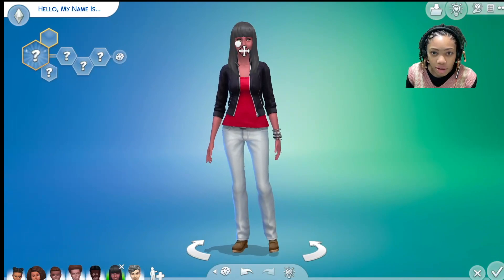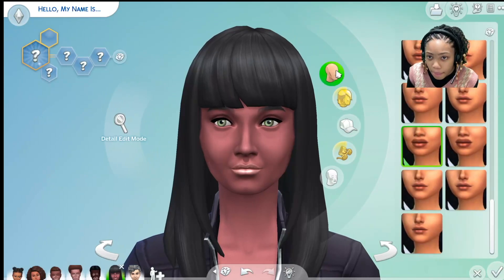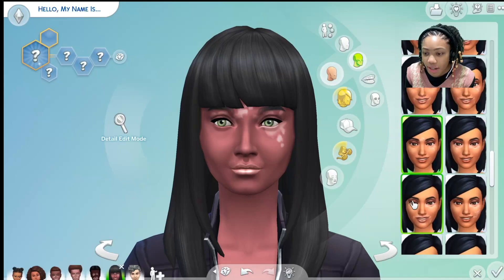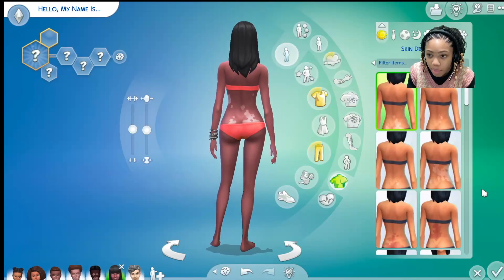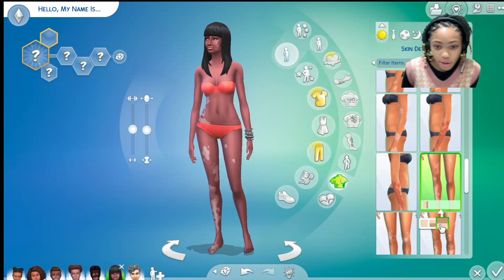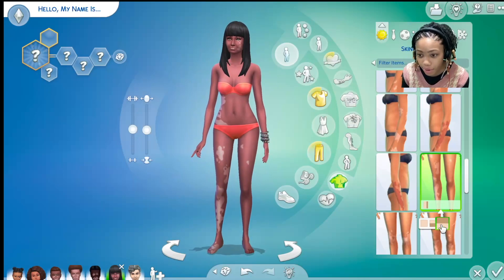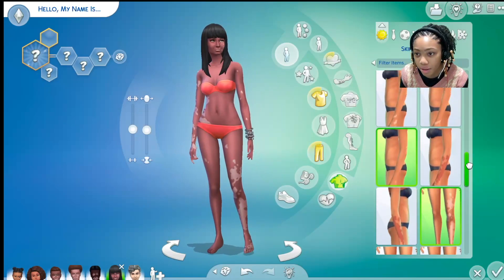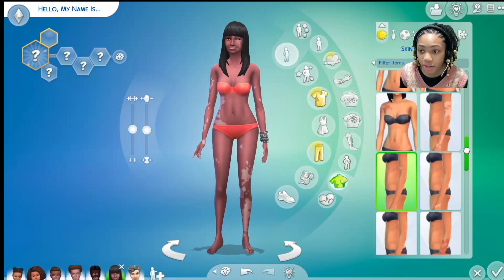There are so many different shades you can get. The same thing applies with adults — for teens and elders they just have different wrinkles and such. This is a pretty cool update, especially because it's free. Also, the vitiligo options don't change color, but they do change placement — like whether it's on one leg or the other, or on both legs. With the arms it goes from one arm to the other. It's definitely more detailed than you'd expect.